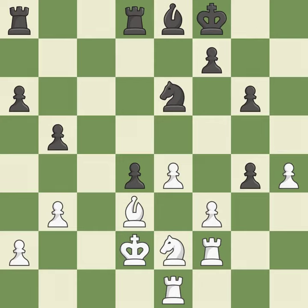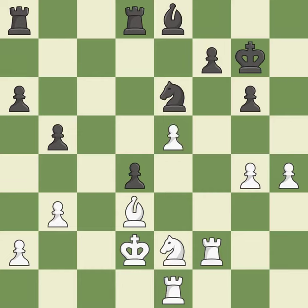This maintains the balance in material with a good trade — it is best. Takes back. This threatens to reveal an attack on a pawn — it is best. The best choice is this one — it is ideal. What I would have advised is that — it is ideal. This misses a chance to advance a rook from its starting square — it is incorrect.